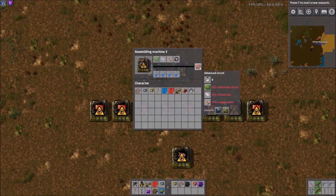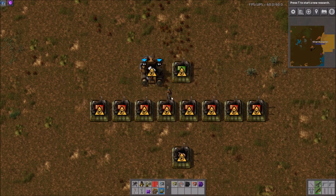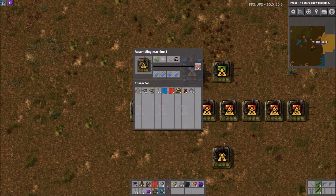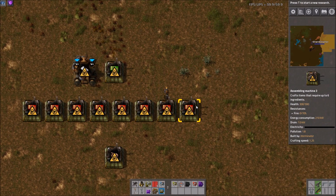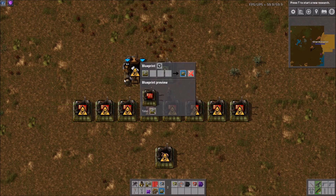Here's the easiest way to figure out ratios. We know red circuits take eight seconds. In eight seconds, one green circuit machine will have made 16 circuits, because those take half a second. But red circuits require two circuits each, so we cut that in half — we get eight. So one green circuit machine will support eight red circuit machines.